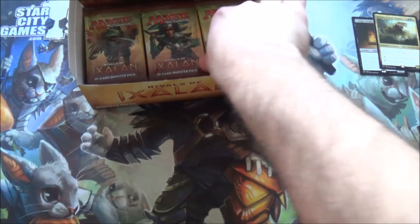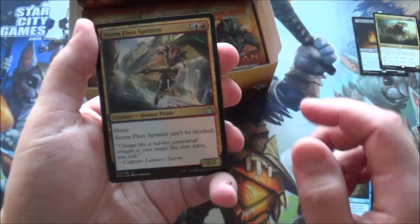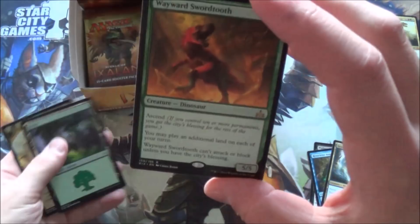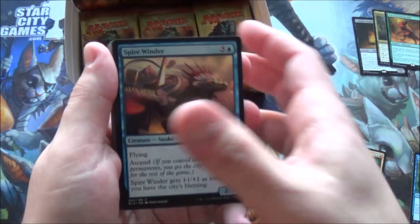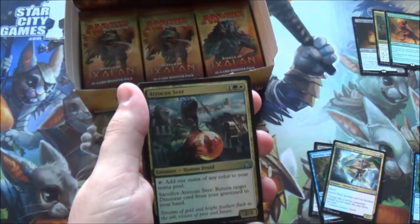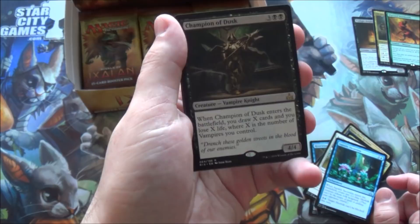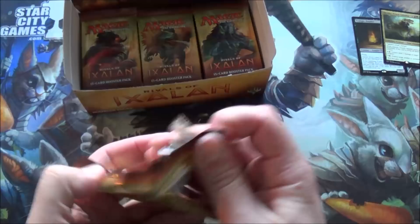Preferably planeswalkers - they're really good. No foil. Pitless plunder, river-wise augur, storm fleet sprinter - I think this will be a good card. And wayward swordtooth: ascend, you may play an additional land on each of your turns, can't attack or block unless you have the city's blessing. He's essentially an Azuza without all the good stuff that makes Azuza amazing. Also aerozakan seeker, baffling end, aquatic incursion. And champion of the dusk - when it enters the battlefield draw X cards where X is the number of vampires you control. Probably going in Edgar Markov decks. Need more mythics!